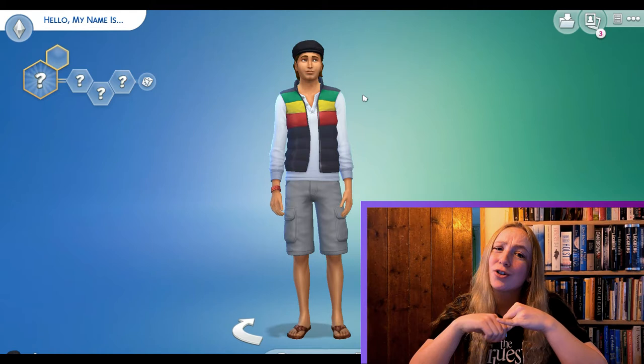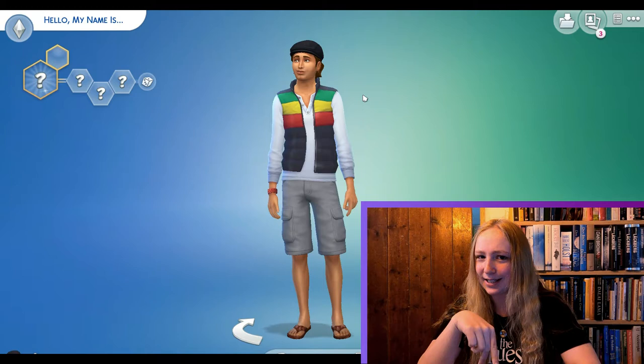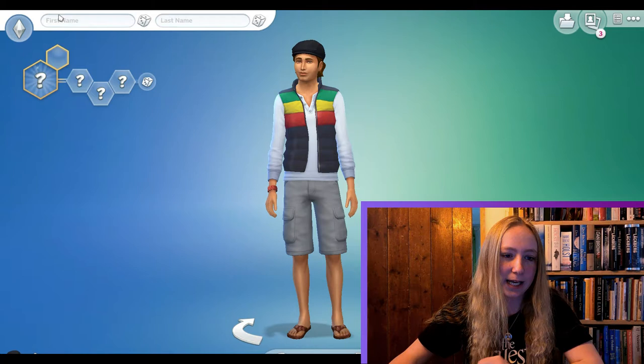And then I also just really want to make Henry. I know that Hope and Henry wouldn't be living in the house at the same time, but it's my game, I can do what I want. So I'll make Hope as a toddler and Henry as a teenager. I'm just going to start out by making Emma.